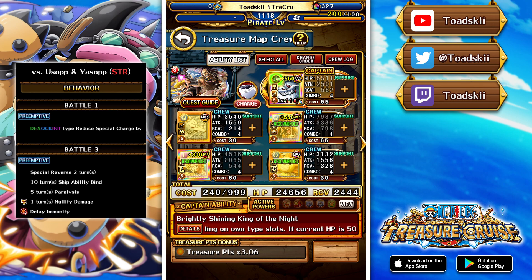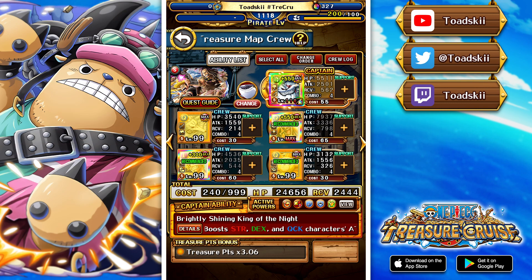We're using treasure map Dog Storm as a sub because he is a point booster. When you use Cat Viper's special, on activation it gives an all boost, and after one turn gives an attack boost. We use Cat Viper's special on battle 2 so that when we move to battle 3 we get the attack boost. Shiki provides the all boost to Dex, Quick, and Int characters. We'll have the full board of slots, Sanji to remove ship bind and damage nullification, and we can normal attack through it due to Cat Viper's captain ability. A lot of people will opt for Dog Storm or Cat Viper in this team since it skips worrying about damage nullification.